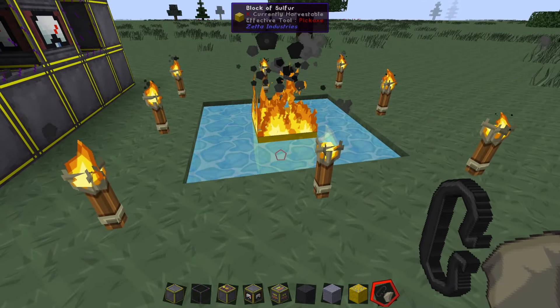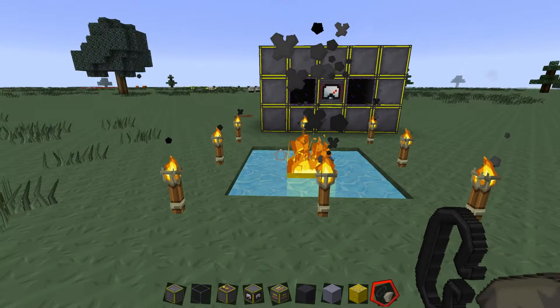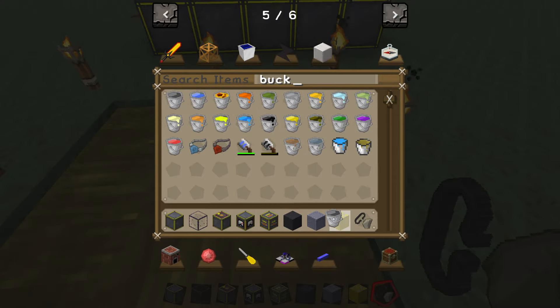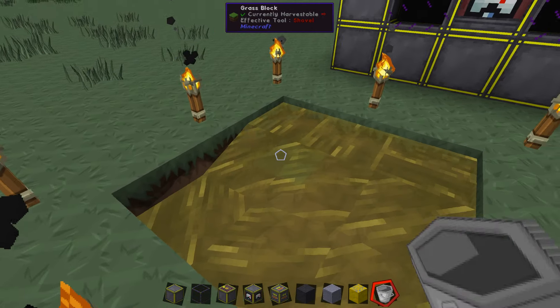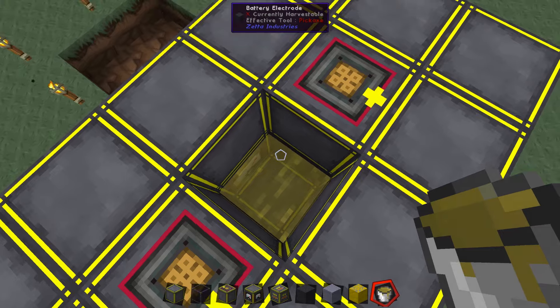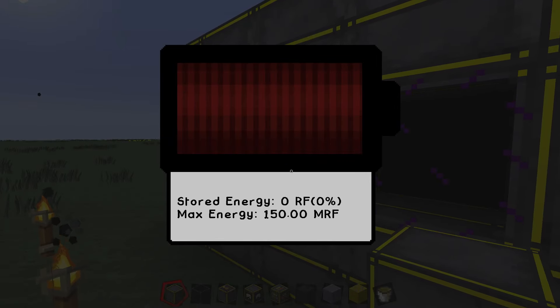It's going to burn for a little while, and when it's finally done it should convert all of the water in this pool into sulfurous acid. We now have eight sulfurous acid blocks. Grab a bucket and scoop some out. We're going to fly up and place it right in the center between the two electrodes — this does have to be touching the electrodes. When we place the final battery wall, the battery will assemble itself. If we right-click the controller, we can see it can store 150 MRF — mega RF — which will hold a lot of energy.